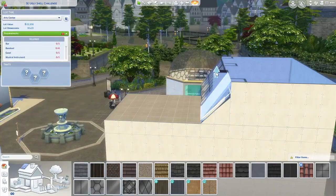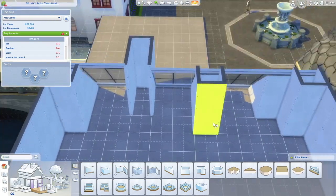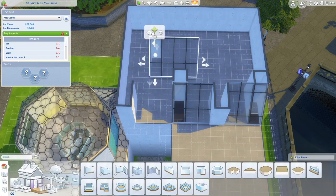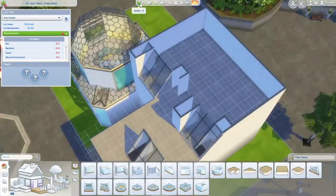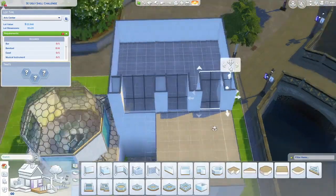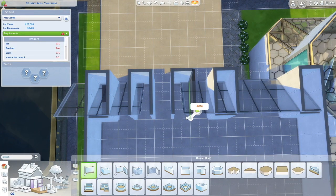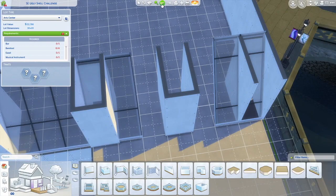I added the third floor and did one of those angled windows from a tutorial by Kate Emerald — I'll try to link that in the description. It was hard to get it to work because I thought I remembered how but then didn't, so I had to watch it again mid-build. I would have loved to do that with the other two floors, but that would involve deleting walls, so I couldn't. This is also my first pack-limited build, which I never do because I already have a hard time finding enough decorations even with all my packs.